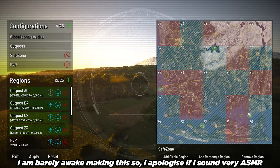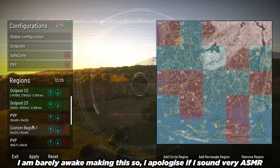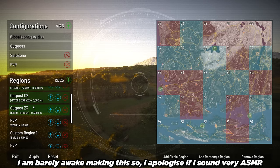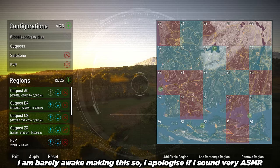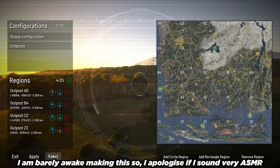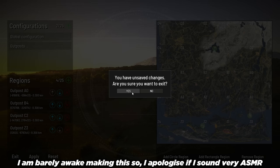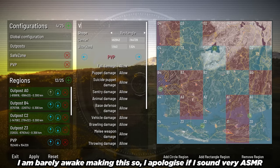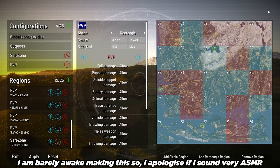I've also got my custom zones — I've got my PvP zones and one big blanket PvE zone, followed by the outposts marked in green. If you want help understanding this, it's a layer system. You want to keep your outposts at the very top of your regions list — think of regions as layers. We have outpost A0, B4, C2, and Z3 at the very top, and then PvP zones below. The zone names come up in the top right of your screen when you enter a different zone, so make sure they're named correctly — they should be called PvP, not custom zone.